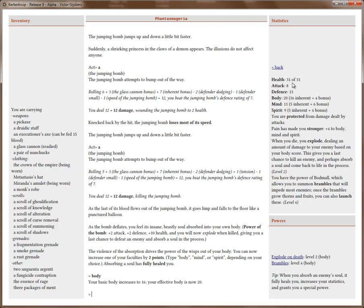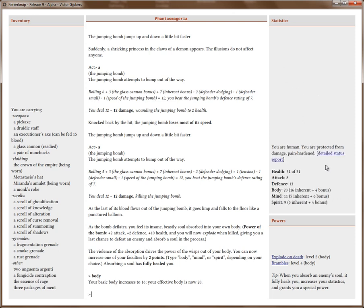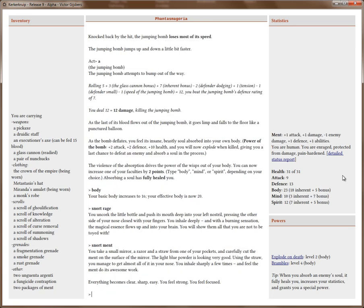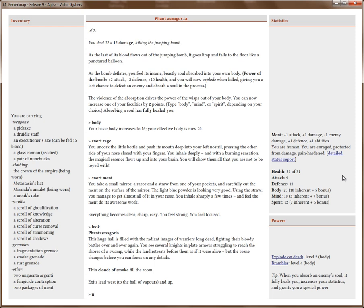This is also a good point to snort the essence of rage, giving me a plus one attack bonus — I can't retreat anymore, but I've got no reason to retreat. I'll snort the ment drug I'm using, which gives me plus one attack, plus one defense, plus one damage resistance, plus one to body, mind, and spirit. My body is now twenty-three. I'm going up — up was the direction, yes — to the only room left, which must be the room where Malagris is.